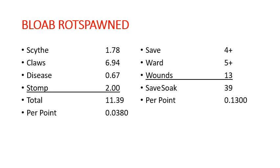Up next, we have Bloab Rotspawned. He is going to be averaging 11.39 damage per round of combat, bringing his per point value to 0.038. And to bring him down is going to take 39 damage, or 0.13 per point.